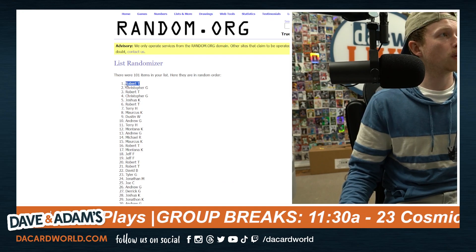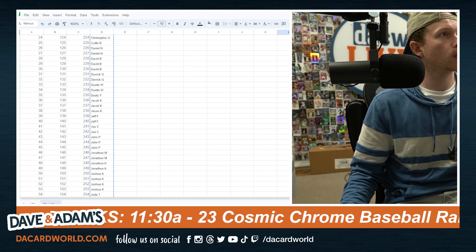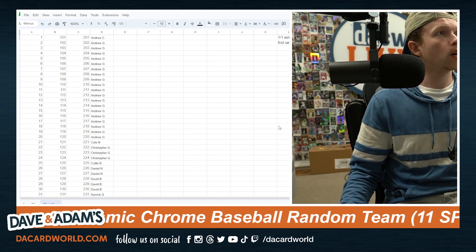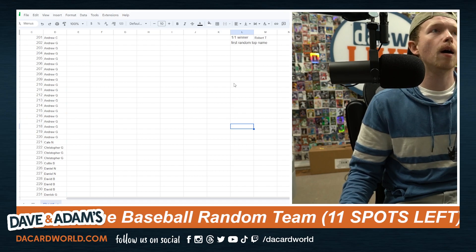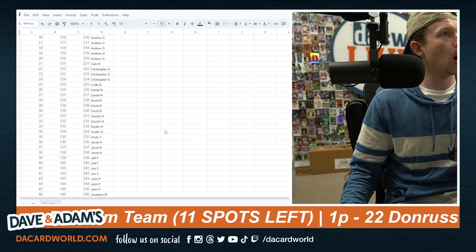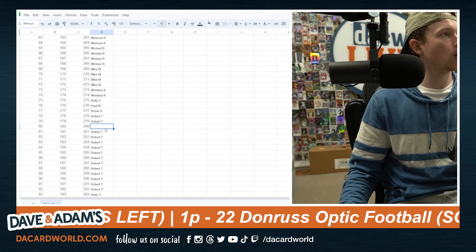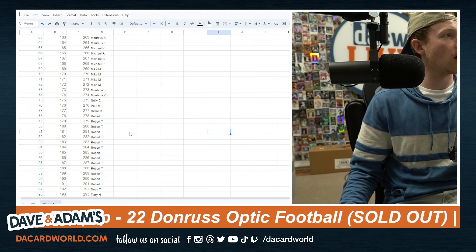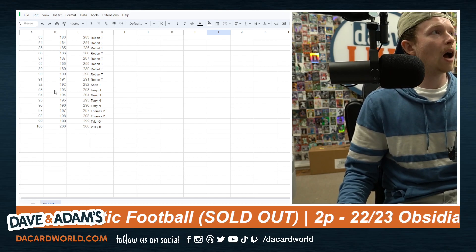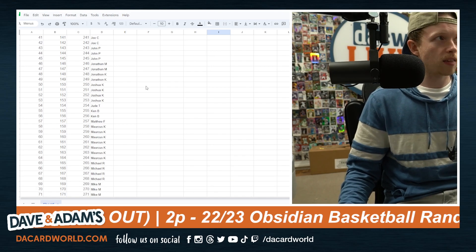I'm going to copy Robert T, go back to the spreadsheet, and you can see over here in column M — one-of-one winner, Robert T in column L. I'll scroll down, take out one of Robert's names, delete the cell and shift the cells up. Now we have 100 names and we can randomize columns A, B, C, and D.